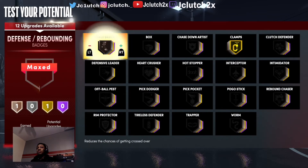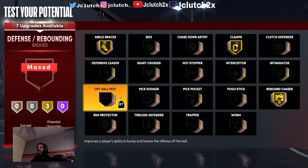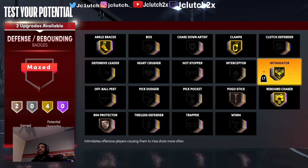Stop and go on gold. Defense badges: clamps on gold, catch badges on gold. Rebound chaser on Hall of Fame, unpluckable on gold, pogo stick on gold.